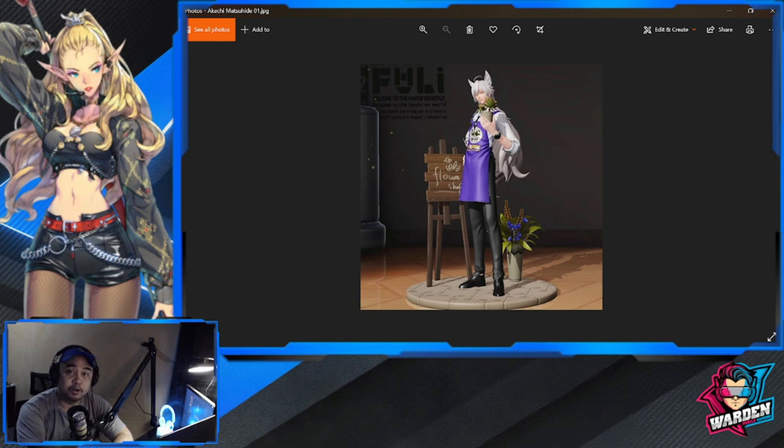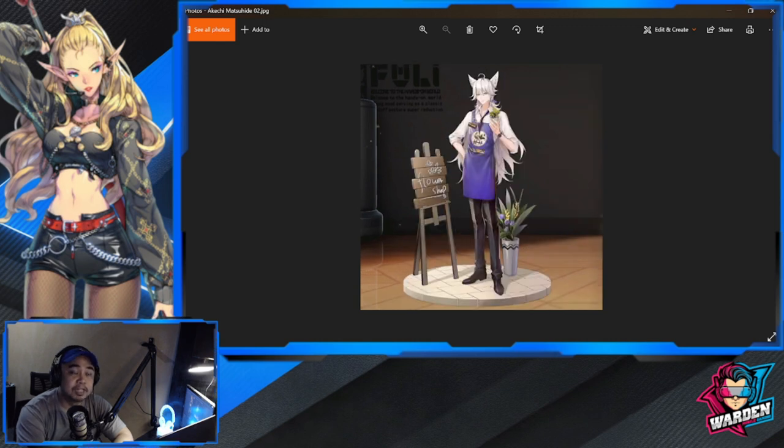Next is Akechi Matsuhide, who is actually an owner of a flower shop. I'm not sure yet when these skins are going to drop, but for future reference, just in case you want to save for them — some figures actually have multiple skins. This is Akechi's 2D art.